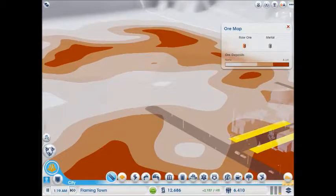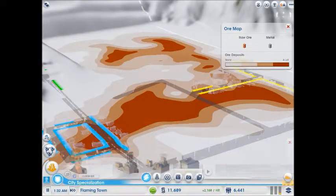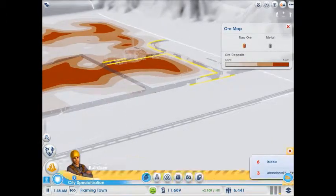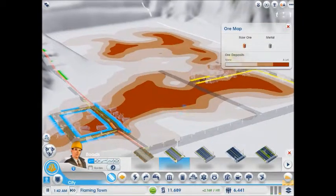We want to put a road in. Let's see if this guy will fit nicely. It won't — I want it the other way. I'll just get some of this road in and put it... that feels wrong, right there.